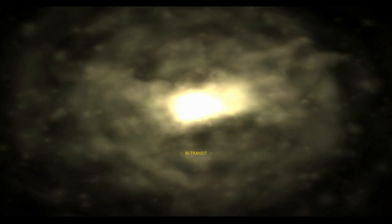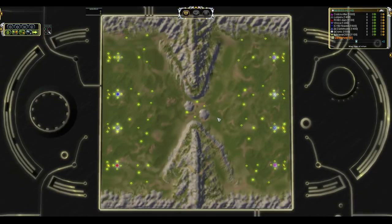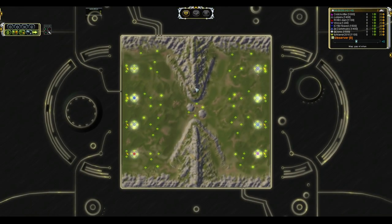Greetings and salutations to all you folks out there. Today we're going to be taking another look at a pro-level Gap of Rohan game. The skill set is between 1100 and 1600, which obviously is the sweet spot for the skills needed to excel at this map.